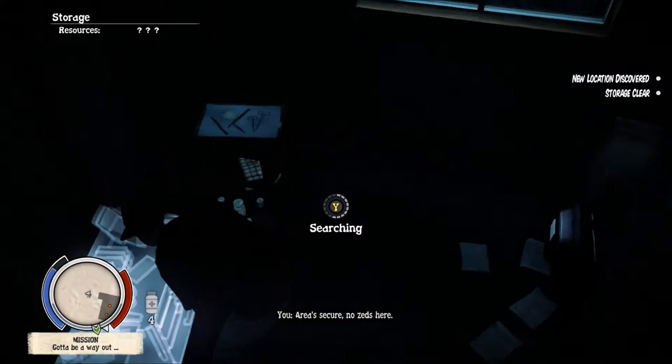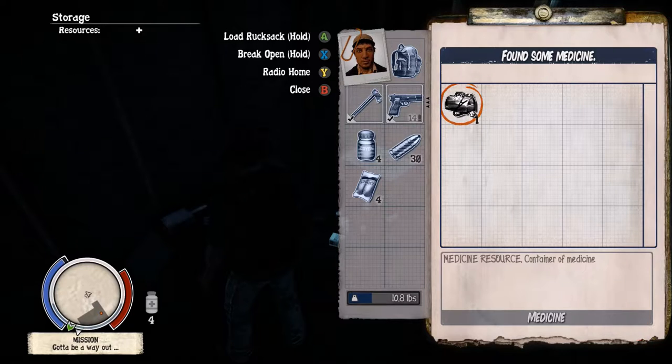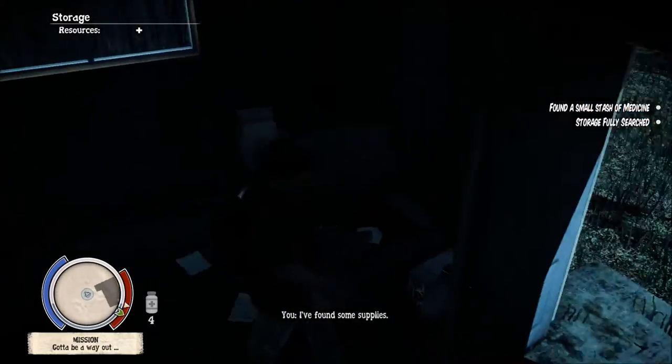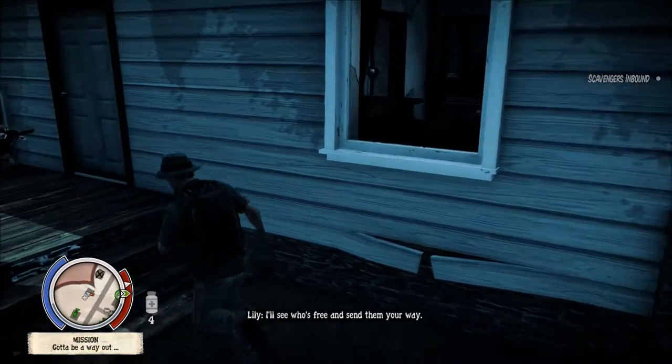Alright, what's in here? What do we got? Medical supplies — okay, I can get behind that. I found some supplies; I'll have them grab this. Send runners for pickup — I'll see who's free and send them your way. Alrighty, sounds good.